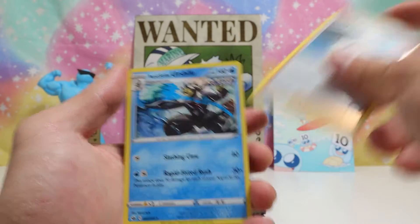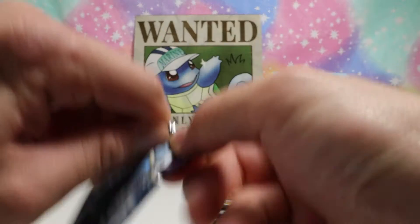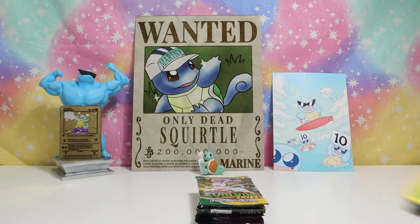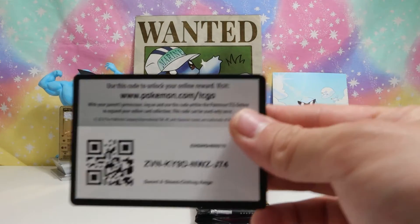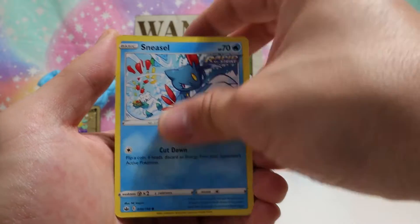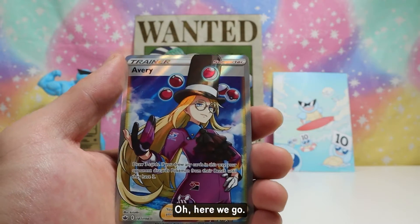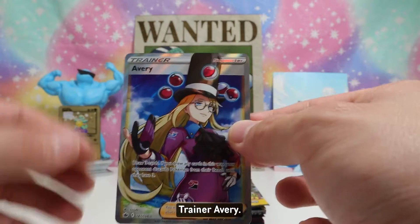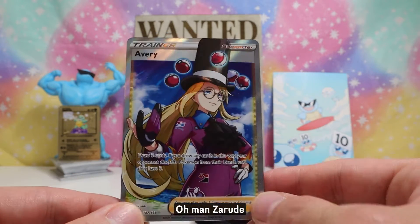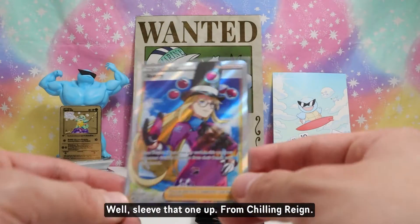Got a reverse Melanie — oh, Rapid Strike Urshifu V, the blue style! And here's a trainer — Avery, very nice! I do not have this card, that is a nice hit right there. Let's leave that one up — Chilling Reign, Avery, very nice.